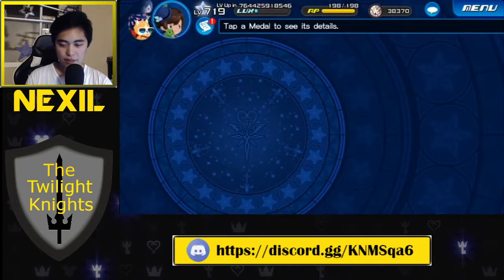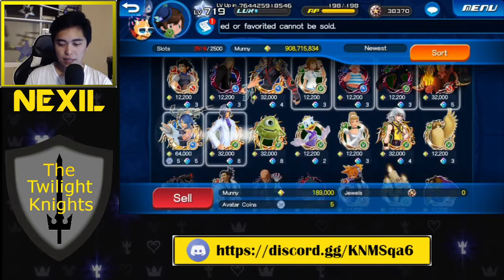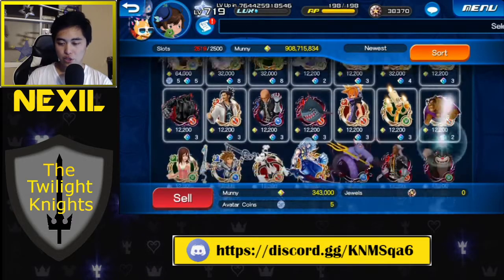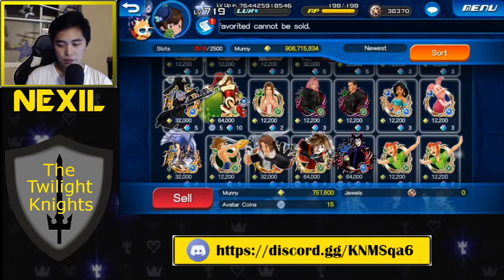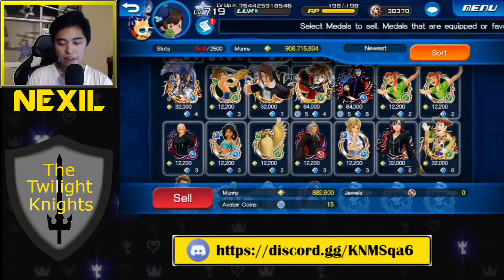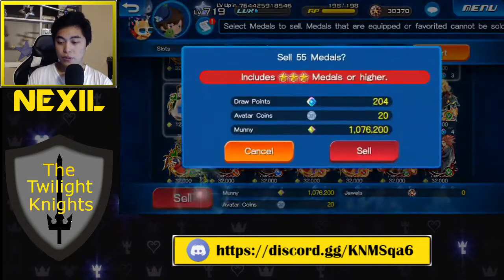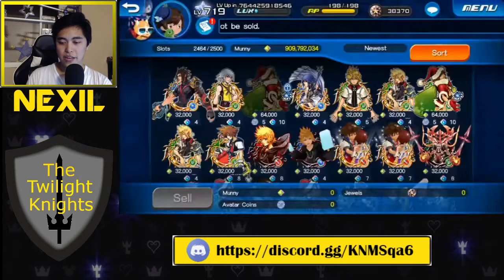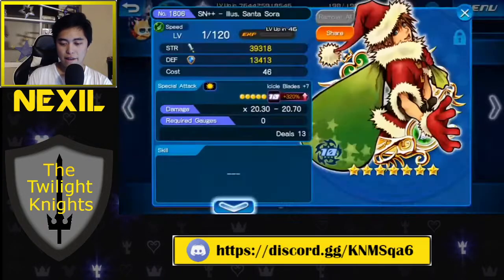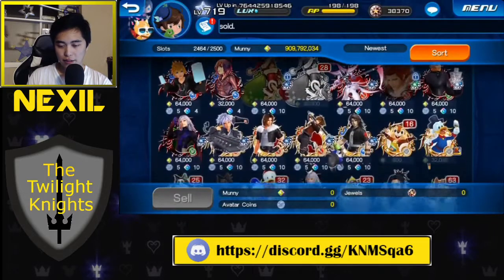Let's go to sell medals and do a head count. That Terra we can still keep for the time being. Sell everything that is not upgradable nor can be used as traits for upgradable medals. Keep the Santa Sora, obviously. Get rid of those, and get rid of the Xi'an — I already have a few copies of Xi'an so we're good. I don't believe this one's upgradable, so we'll save that for now. That's another two boosted medals, which is really cool. So we've got one, two, three, four... was it only four? Here it is — five. Very nice.